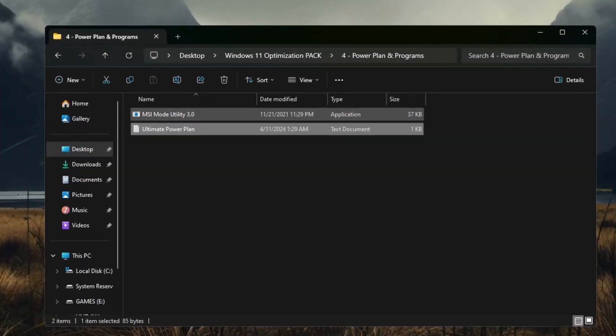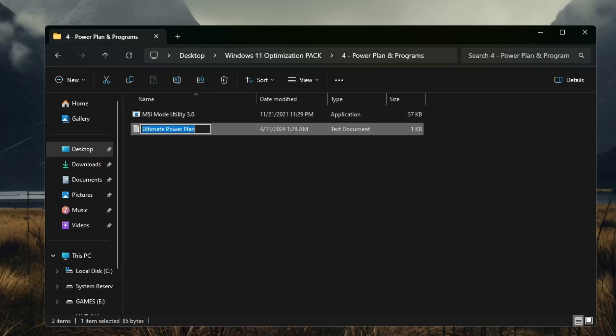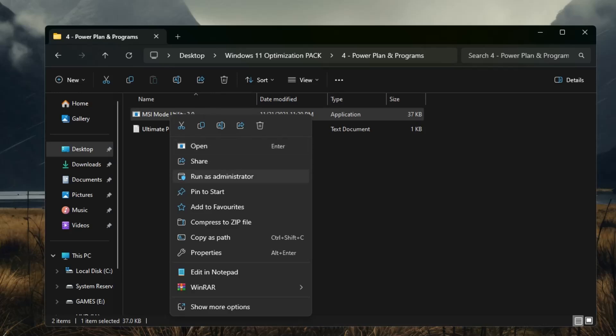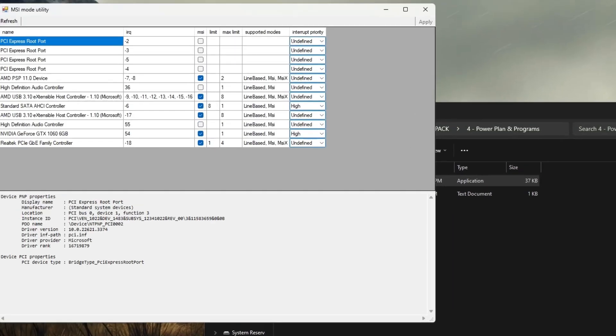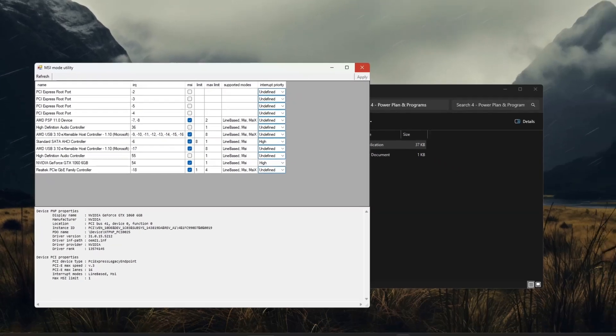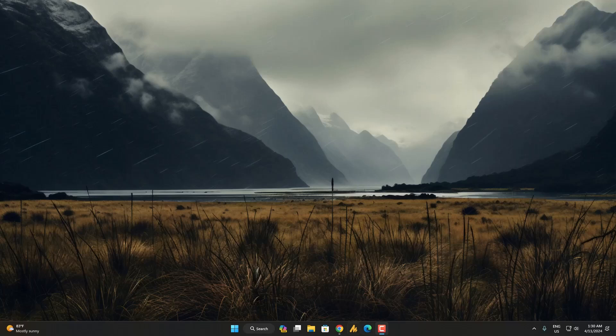Finally, after applying the ultimate power plan, open MSI Mode Utility — right-click and run as administrator. Select your NVIDIA GPU, check the MSI option, set it to High, and hit Apply, then close. I hope today's video was helpful. If you have any questions, feel free to ask in the comments. Have a good day, bye!